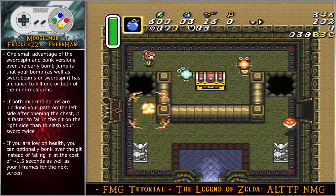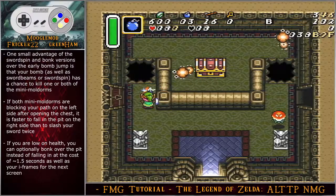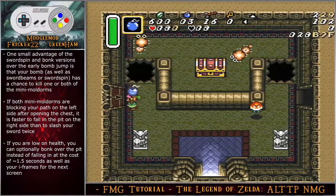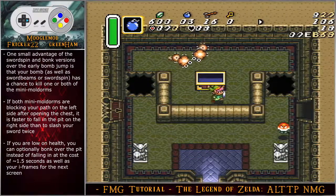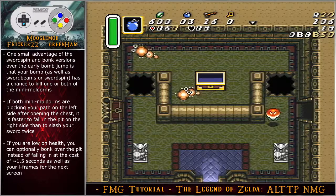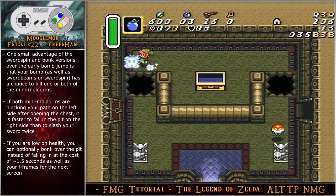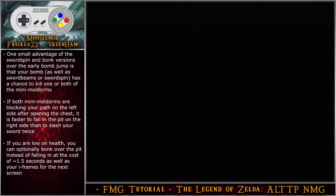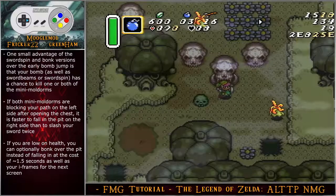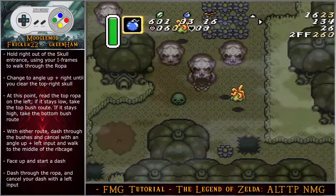One small advantage of the sword spin and bonk versions over the early bomb jump is that your bomb has a chance to kill one or both mini-moldorms, and you can also use sword beams or the sword spin release. If both mini-moldorms are blocking your path on the left after opening the chest, it's actually faster to fall in the pit on the right side than to slash and kill them. If you're low on health, you can optionally bonk over the pit at the cost of about a second and a half — but remember that after exiting the dungeon you will not have your iframes to walk through the rope on the next screen.